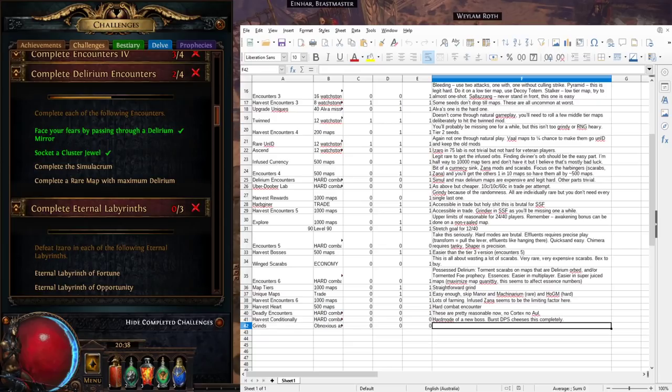The Simulacrum itself is possibly the hardest unique map in the game, with brutal bosses. It's a 20-wave fight. Waves 1 through 12 are pretty trivial for characters beating tier 16 maps. Waves 13 through 17 will test your character but won't feel harder than an 8-mod tier 16. Waves 18, 19, and 20 will be out to kill you — that's why this challenge is ranked so high.